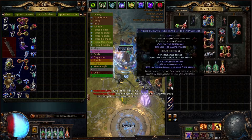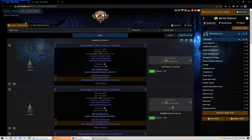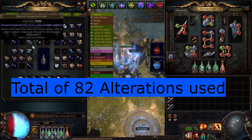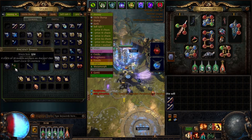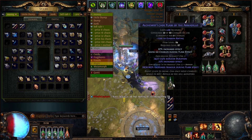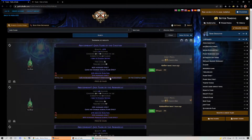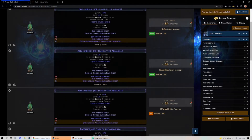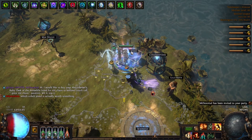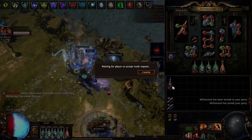Jade seems worth it too — a little less profit potential but still a good option. Bought one for 3 chaos, rolled tier 1 armor with increased effect right away. Enkindling orb: 62 — not good enough. 67 — right on the borderline, I'll let it ride. Checking the market, there's one jade with armor at 60 chaos, so we'll undercut a bit at 55 chaos. And look at that — we already have a sale for one of our flasks!